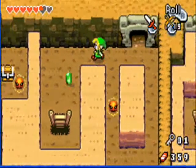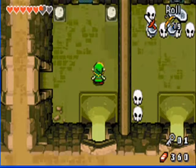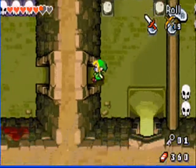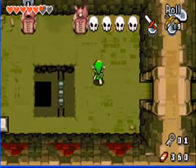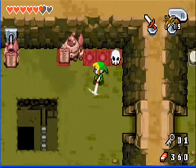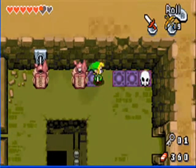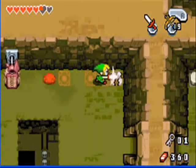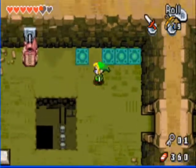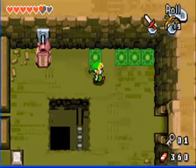You can one-shot those annoying enemies. How great — an Armos Knight. And this fat ass was actually sitting on the next area. How am I supposed to get there?